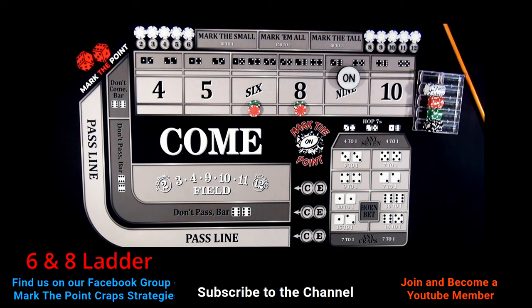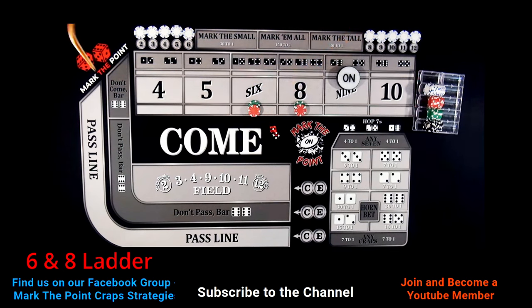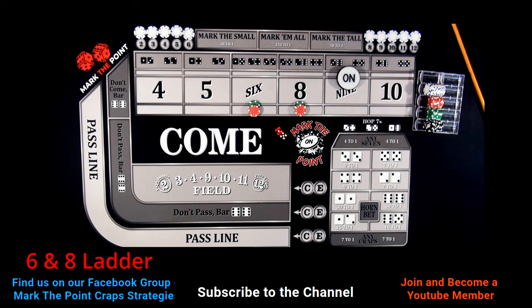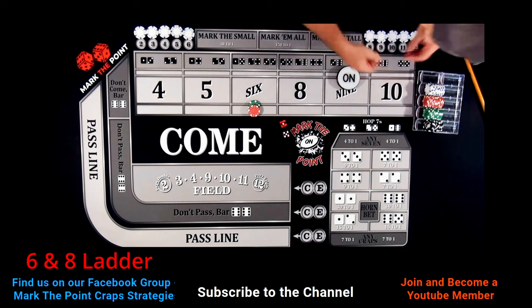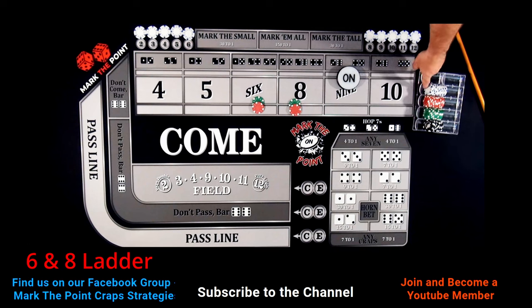Do you like the ladder system? Tell me down in the comments — do you play a ladder-style system? I typically stay away from them. A 10, then a 4-1 — no help — easy 5. Then a 5-1-6: that's a 6, pays us $70. One hit in the books. We're going to pull all this back down to $60 plus $10 back in the rack, split back to $30 each on the 6 and 8. Now we've got a little profit in the bank.